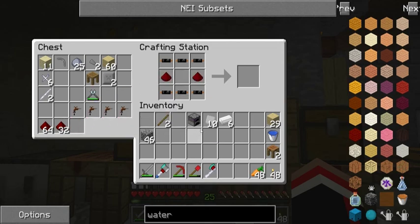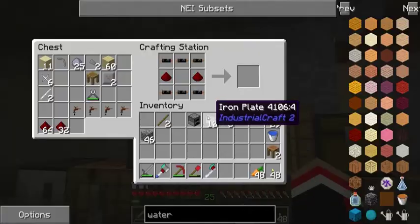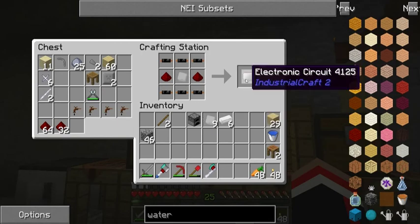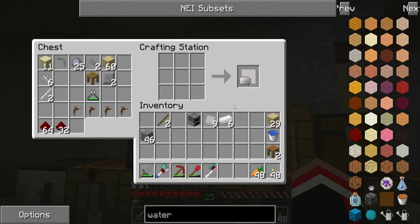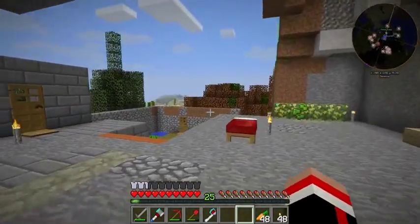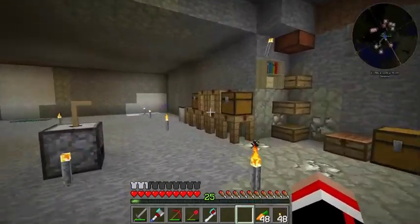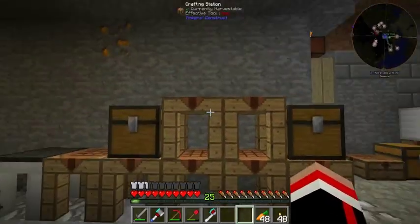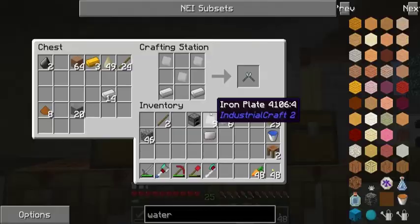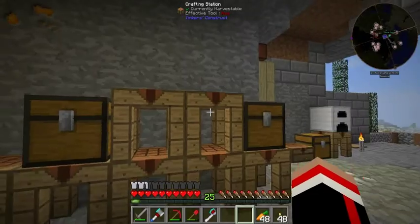Another thing I like about these crafting stations - if you leave and come back, all your stuff is still in the station. So there's an electronic circuit you know, and I swear in the previous packs it seemed like it was a lot harder to get just to that simple point, just to make that one simple thing.